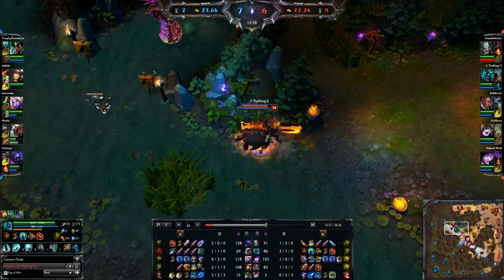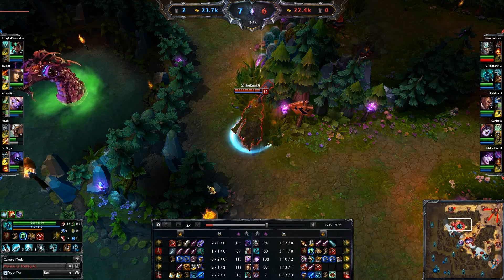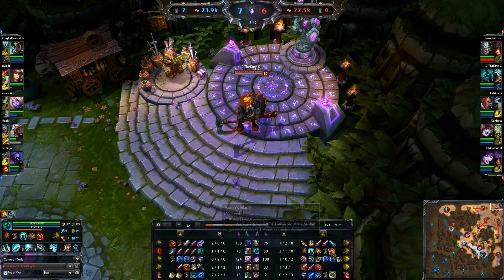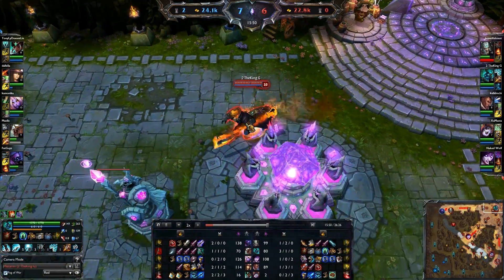Plus my W gave me HP back, now I'm full. I'm definitely not going to go top. If I take a look at my gold count, I have 1100. I'd probably sell the pot and then buy a Giant's Belt and a Chain Vest, because I don't want to finish mercs right now — I need a little bit of armor and MR for Soraka later on.